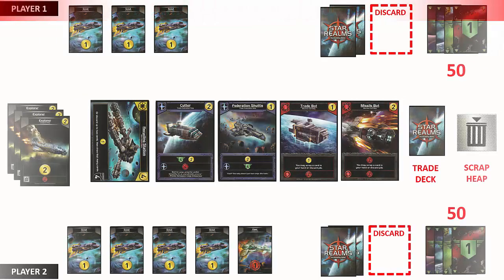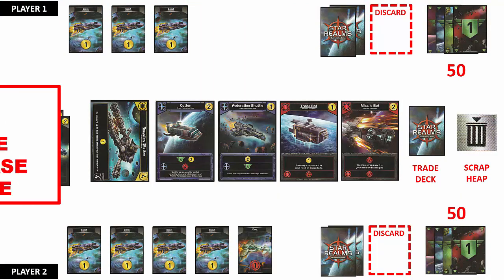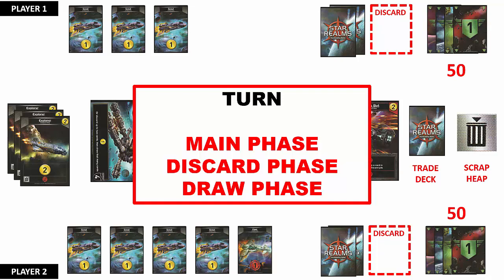All the cards in Star Realms are the same size; for demonstration purposes the trade row cards will be enlarged to make them easier to view. Each player's turn is divided into 3 phases. During the main phase, players place bases, use trade points to purchase cards in the trade row, inflict combat points, and take any actions indicated on their cards. Any used or unused cards are then discarded during the discard phase. The remaining phase is the draw phase, where the player draws 5 cards to end their turn; these cards will be their hand for the next turn.